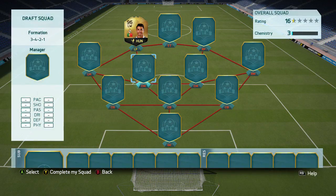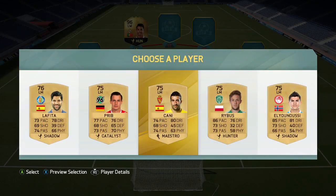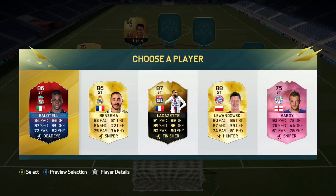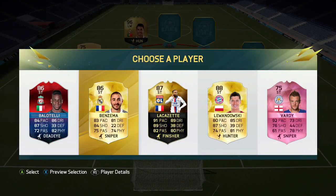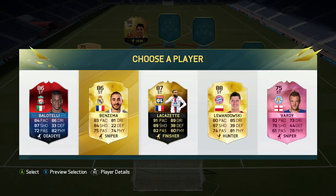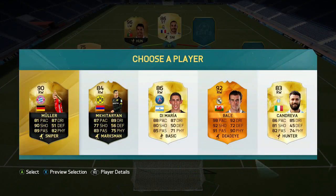Looking at that selection, I'm going straight to Cristiano Ronaldo, as he's a player I am very familiar with. I prefer using him over Messi, purely because he's got the skill moves, the ability, that little bit of acceleration, that little bit of flair, and it just works wonders. Choosing a striker was a little bit of a different choice — you had Lacazette, but Benzema is going to give him better chemistry, and in draft, chemistry is the key.